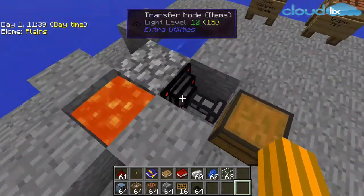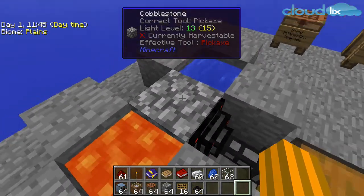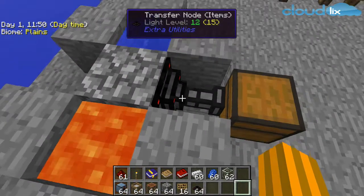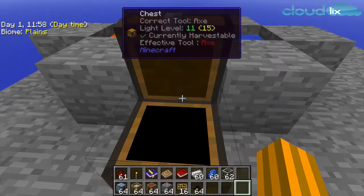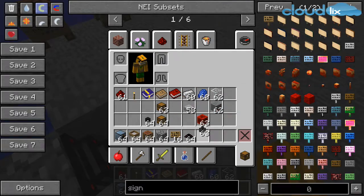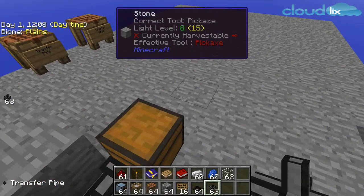Put a transfer node on the block between lava and water, and in front of this block put a chest. Or if you want to make this pipe longer, put some transfer pipes and the pipe will be extended.